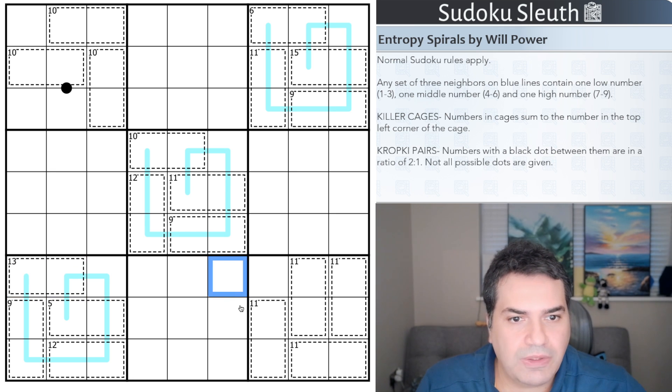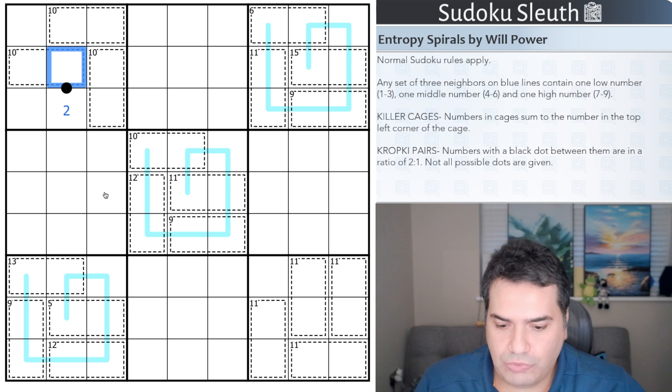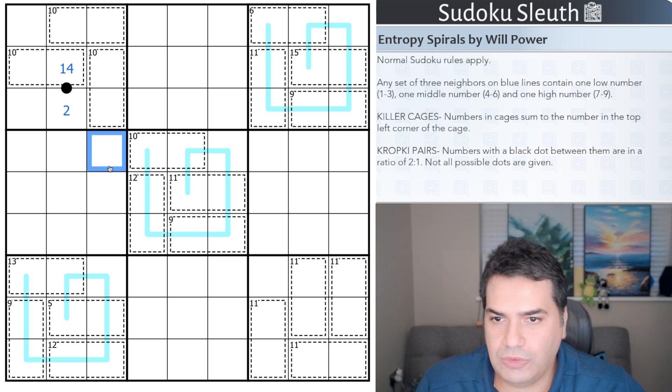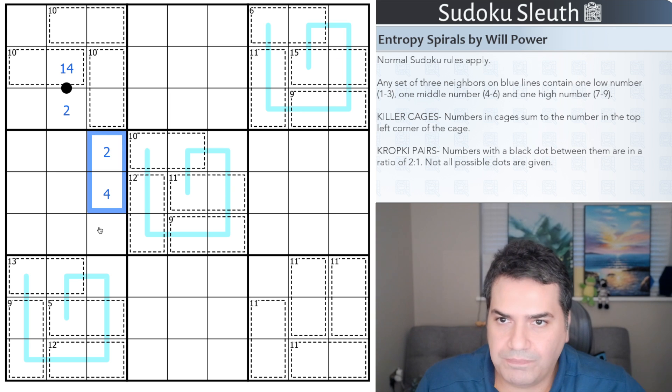Kropki dots: numbers with a black dot between them are in a two-to-one ratio. So if this was a two, the partner would be one or four. Not all possible dots are given, so having two and four without a dot is fine. That's all the rules — if you want to play along, the link will be in the description. With that said, I'm going to restart the clock and see how I get on.